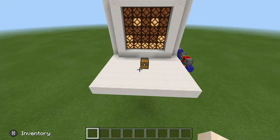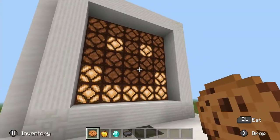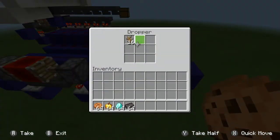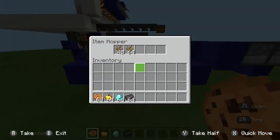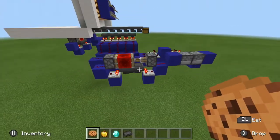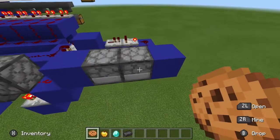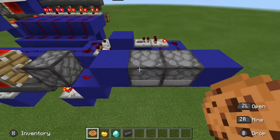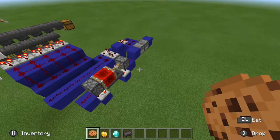Here is the design. Here's your virtual pet, and eventually, slowly, he will start to run out of food and unfortunately die, which is determined by how many items are in this clock. Every once in a while one item will be sent from this dropper into this dropper. Clearly someone hasn't been feeding him — he only has 16 items left.